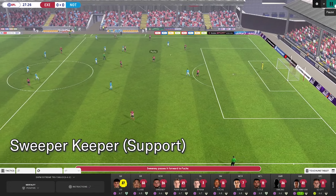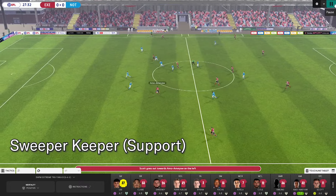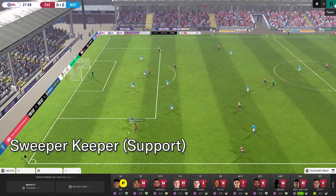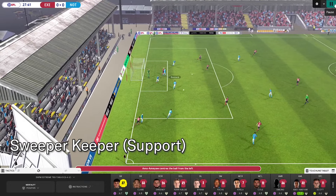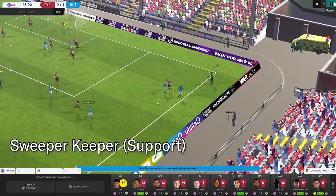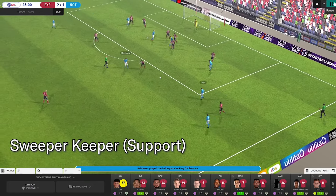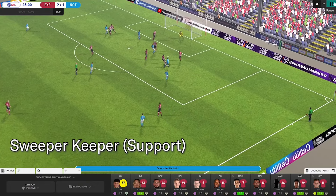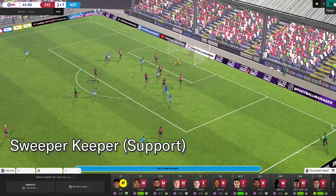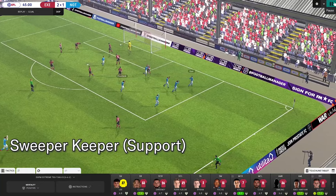Since we are playing a possession-based style of play, we do go on to build out well. The goalkeeper mainly stays in goal - you don't see him venture too far forward, even though we've gone into attack, trying to build up and create a chance. We did concede a goal here, but I don't think it's really down to the fact that he's on support. There's a deflection just before the ball goes into the net and the keeper was lost - he couldn't actually contribute to that.